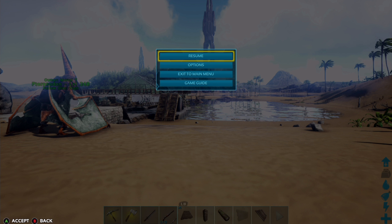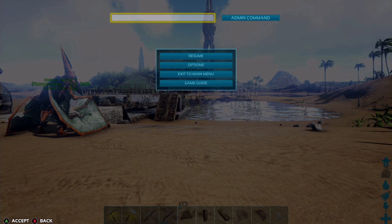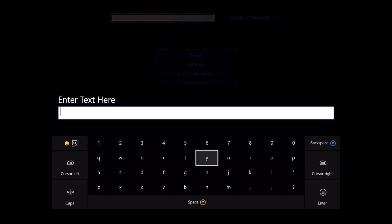...LB, RB, X, and Y simultaneously, and you can see on screen it did pop up right up here. Before, you just had to hold all those buttons and it would come up. So now we can click on it and enter the command they gave us, which is 'playercommand ascend1'.